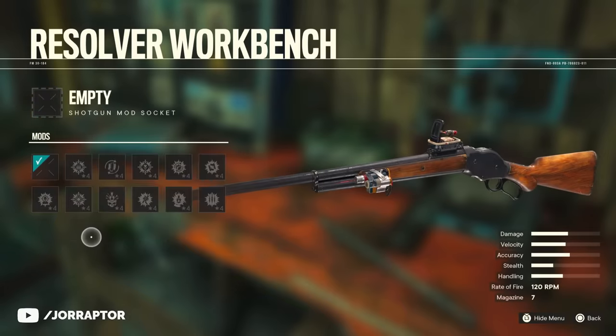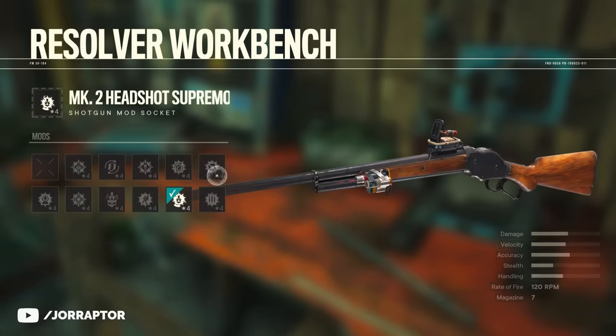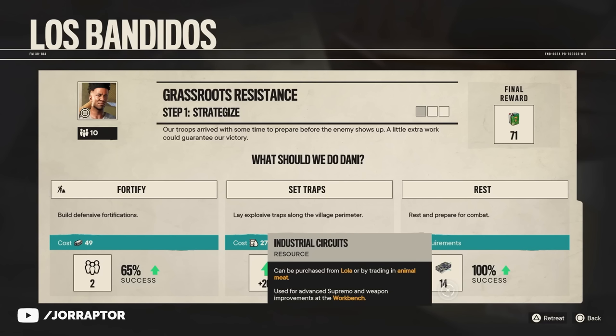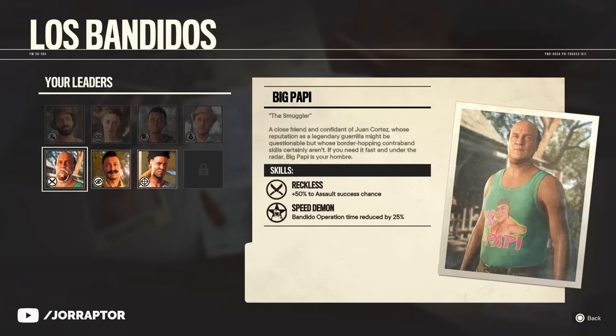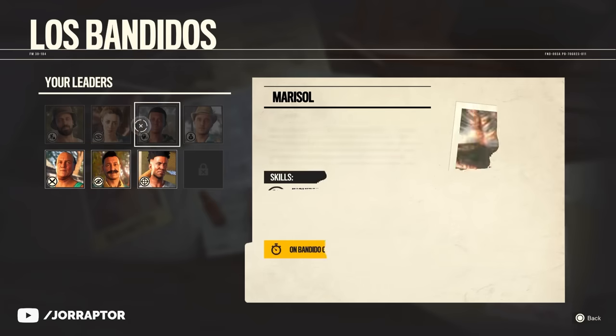I already crafted a ton of high rank attachments and did a lot of Supremo and resolver upgrades, but it still feels as if I have infinite industrial circuits and industrial composites because you also get a ton through the Los Banditos minigame. The key is to get more leaders because they determine how many operations you can run at the same time.